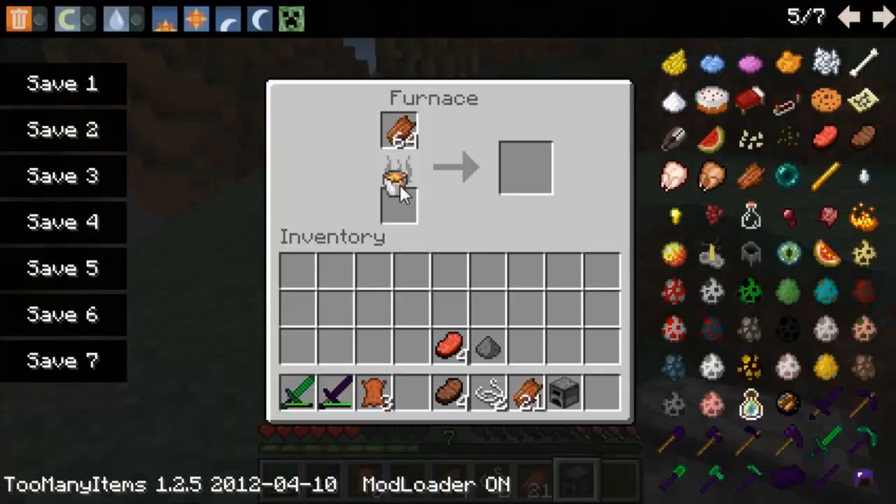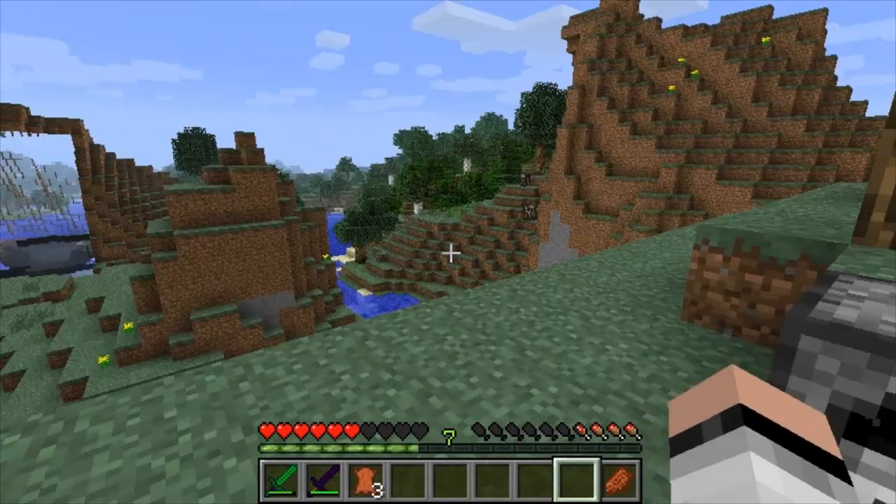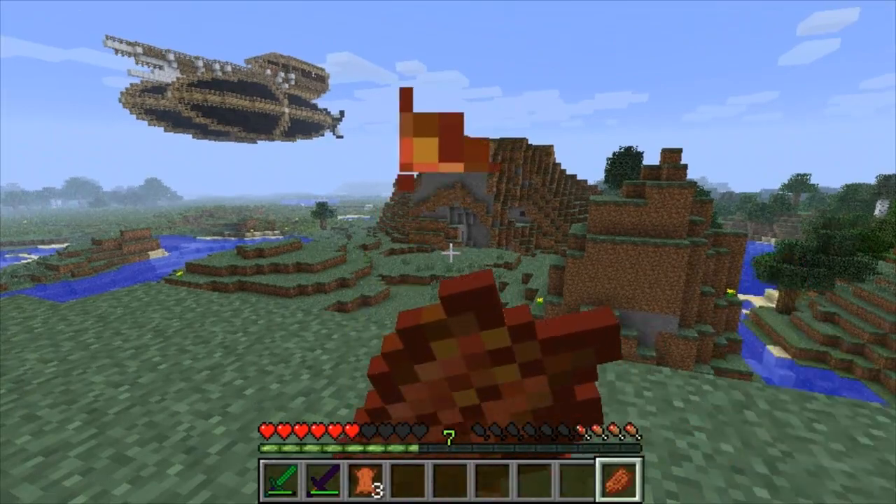You can cook the rotten flesh now and they'll become cooked rotten flesh. When you eat the cooked rotten flesh, it will restore three hunger bars and it will give you 15 seconds of instant health.